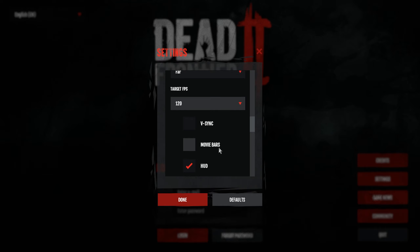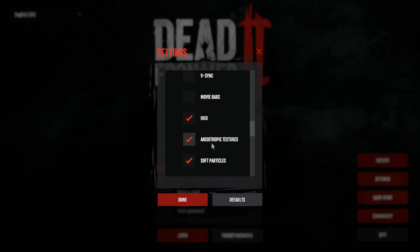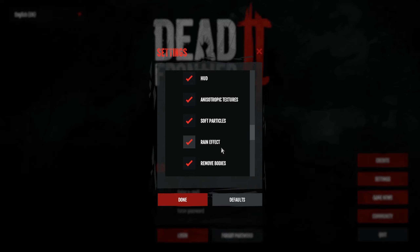V-sync I prefer to keep off. Movie bars I also prefer to keep off - I like to have as much of the screen as possible. HUD - if you're a realism expert you could turn that off. Anisotropic textures I keep on, soft particles I keep on.